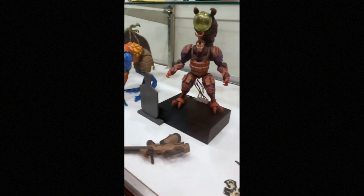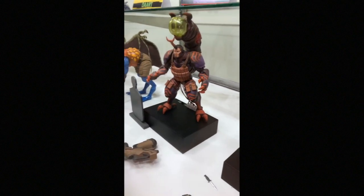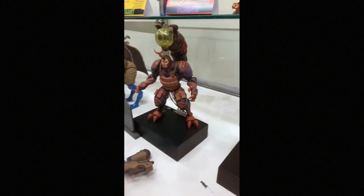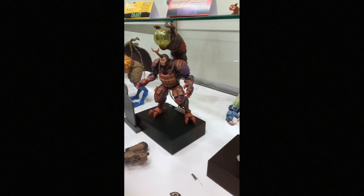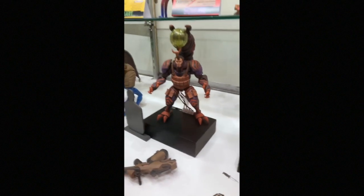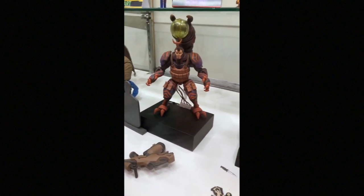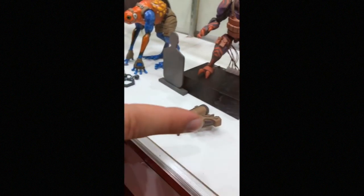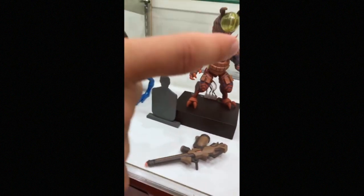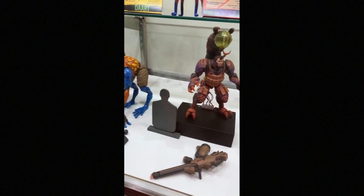Next we've got Bomber. Bomber has a catapult tail with an LED light, so when you pull back the tail, the LEDs inside charge up and slowly turn color. He comes with a flamethrower — a very big one. And a little target that you can actually launch this ball at and knock it over. Pretty cool.